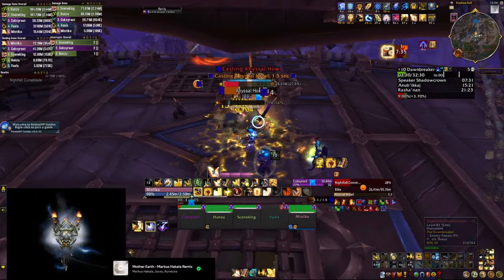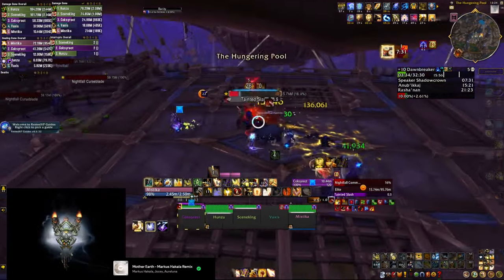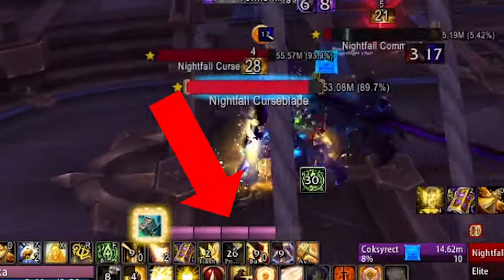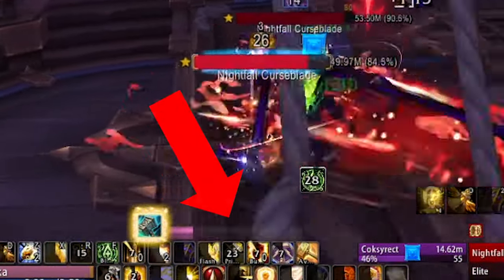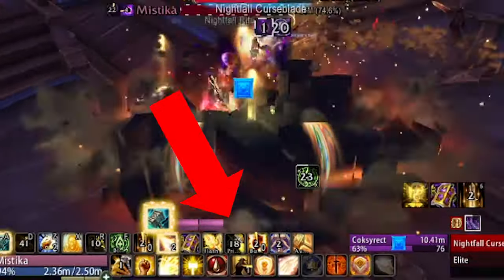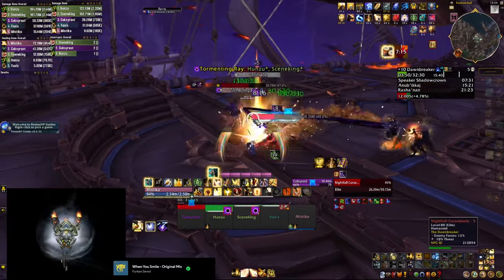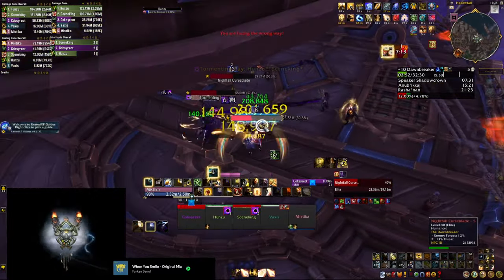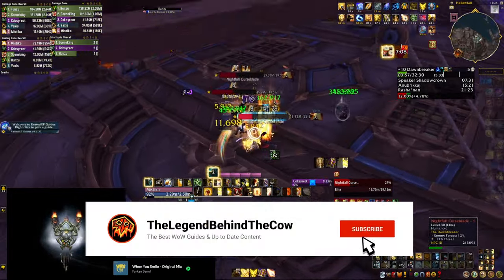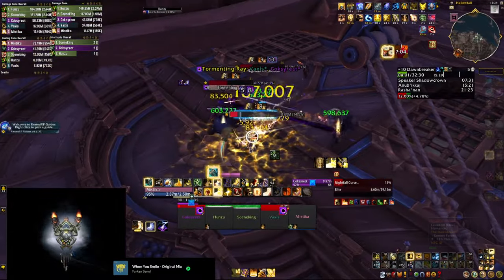Starting with the basics, you need to track your Holy Power in a much better way compared to the default basic UI. I'm using a Recore created by Alice Smears which allows you to put the Holy Power tracker in the middle of the screen — it's small and simplistic but gets the job done perfectly. This Recore is included in a bigger bundle and you can find the link in the description below. Feel free to grab it and keep only the Recores you're interested in by deleting everything you don't need.